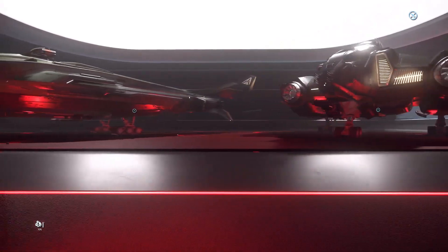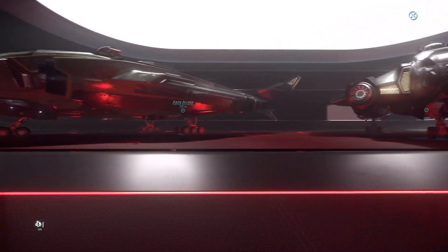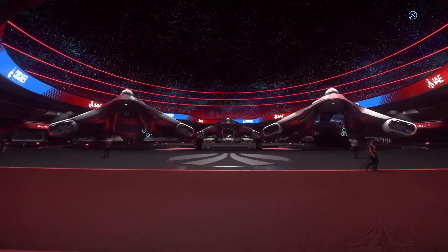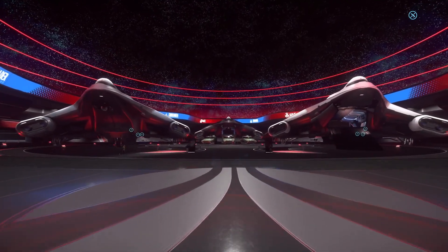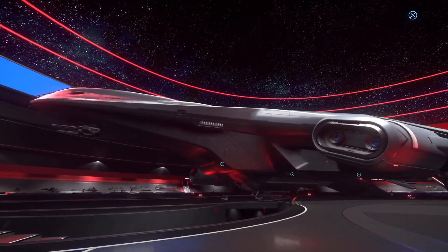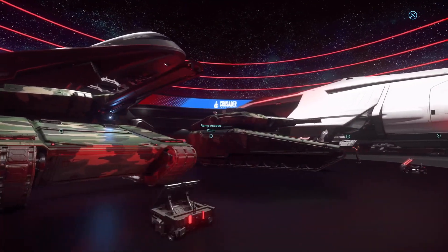This year there will be an extra twist — my Killing Time to 318 contest for the coolest recorded landing of a ship Hercules size or larger. So if you don't have one, you can do a day rental of that Herc or Reclaimer or 890J and take a shot at winning your choice of the Crusader Spirit Series ships.